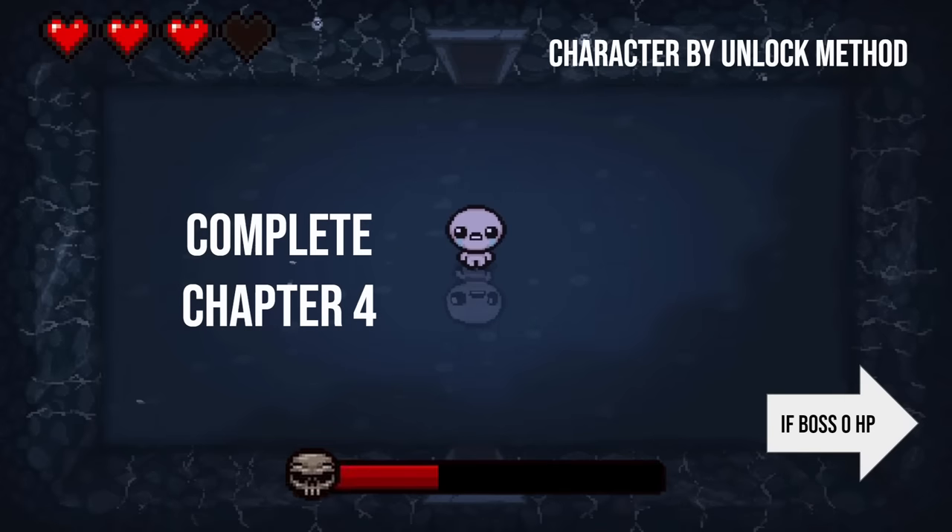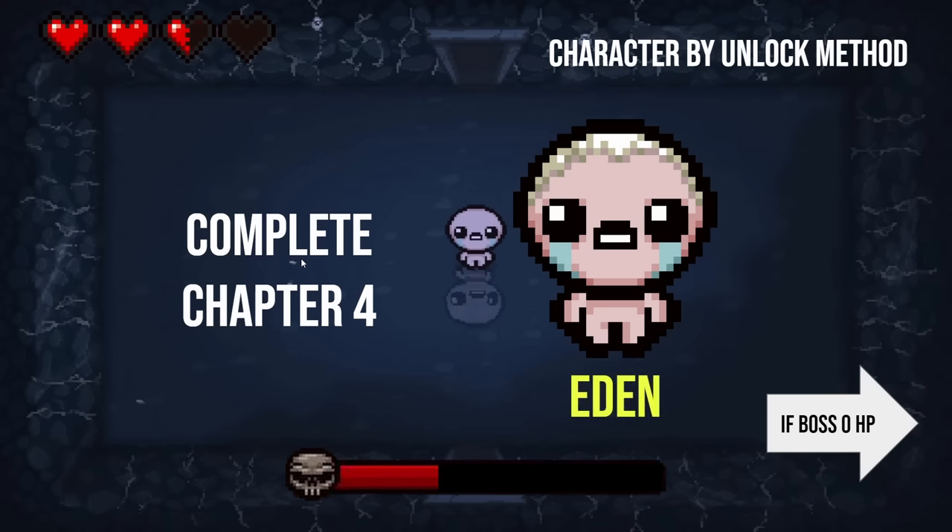Complete chapter four, which is the Womb or Utero or whatever else the floor is called. Who have we not covered yet? I feel like I need a list of characters in front of me. I would go with — we haven't said Lilith yet, right? Lilith. God, this is so tough. It's an Eden. This makes sense because it's Eden tokens that you're getting at that point in time.